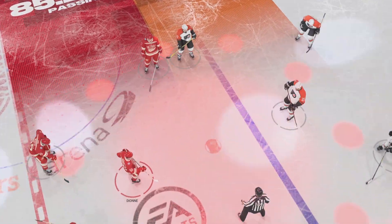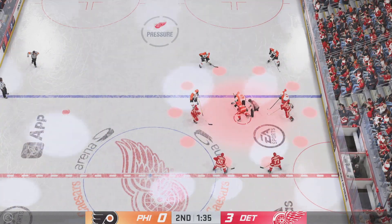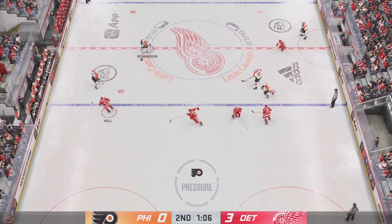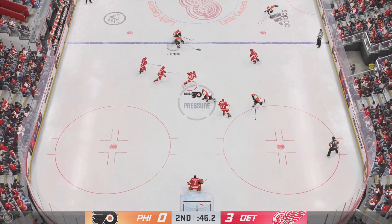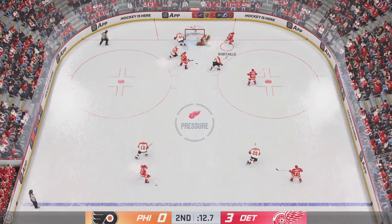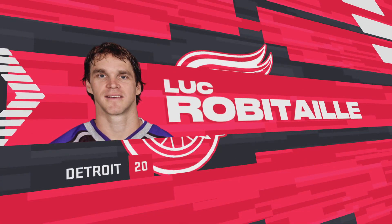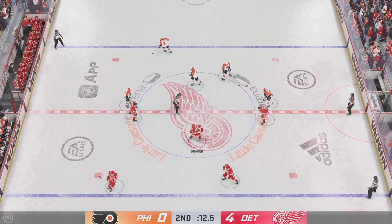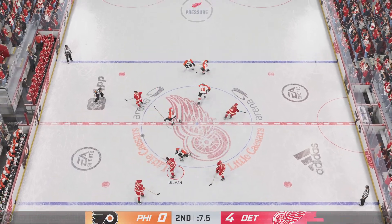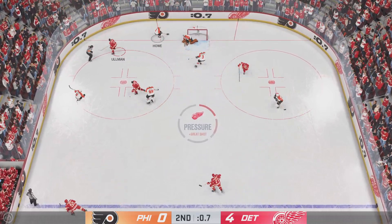The Red Wings with a total team effort as they lead comfortably here in the second. Nice job tying up his opponent. Now over to Pronger. Gets it back, and he takes the pass. Great use of the twig as he pokes that one away. Here they are on the attack — Scores! Now how's that for momentum in the last seconds of the frame? You find a way to put it in and that creates a ton of momentum heading into the next period. Takes a shot, and he hangs on just as time runs out.